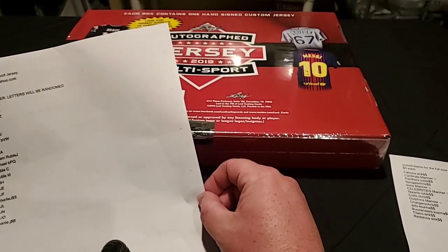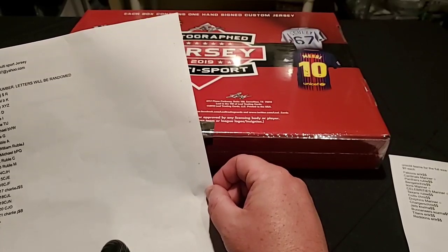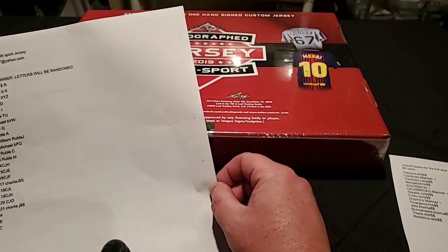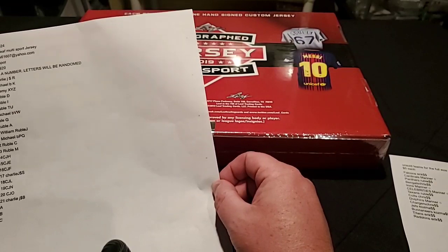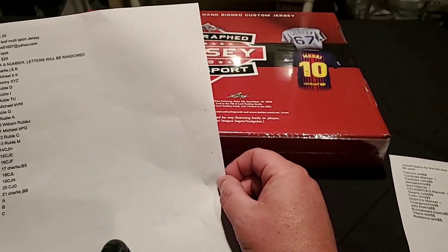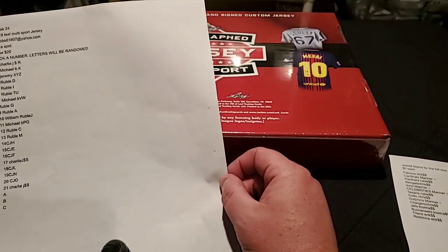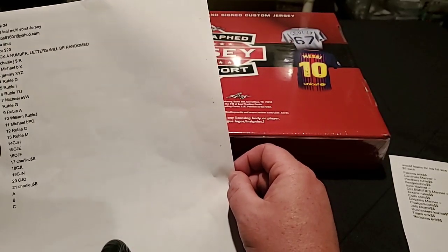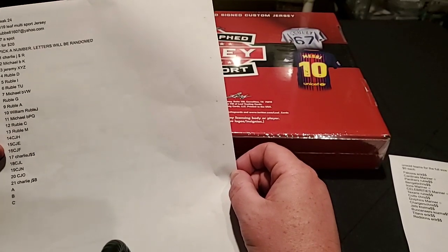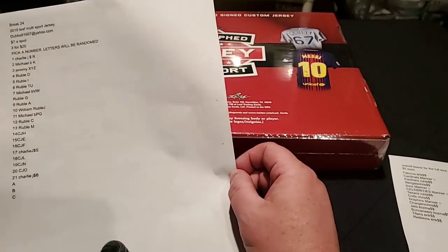Quick rundown: we got Charlie with R, Michael with K, Jeremy with XYZ, Rubel with D, I, TU, Michael with VB, Rubel with G, A, and J, Michael with PQ, Rubel with C and M, and Charlie with H, E, F, S, L, N, O, and B.